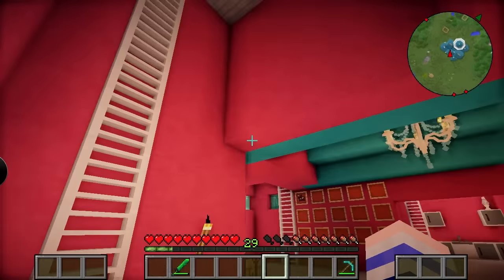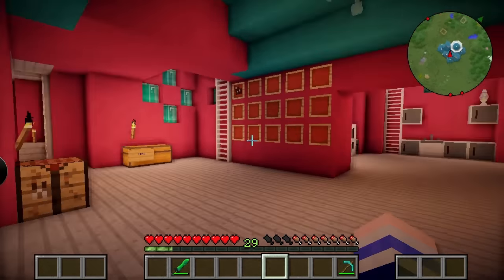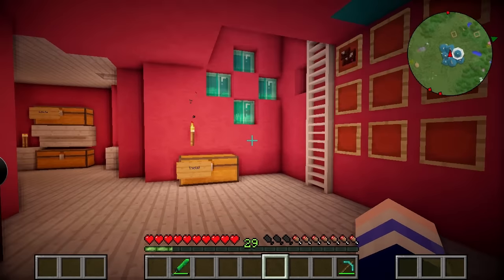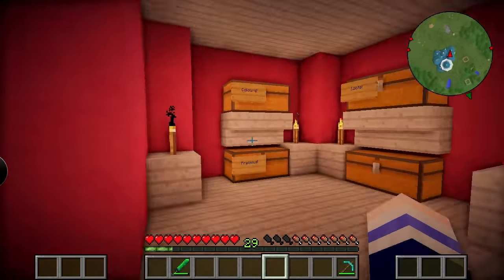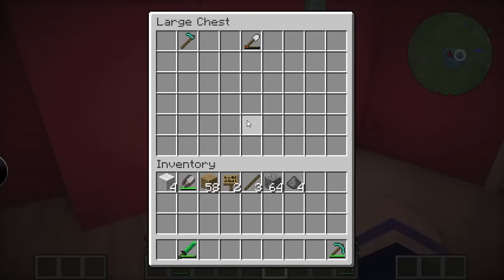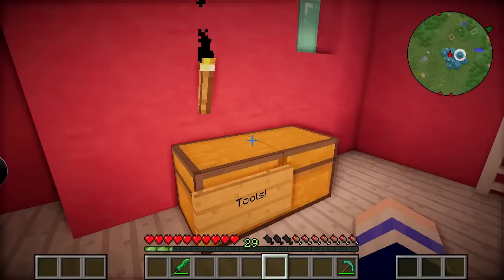I decided to skip past all the really boring building stuff. I used a bit of creative mode to speed it up, so we can get onto the really crazy stuff that Crazy Craft offers. So I'll give you a quick tour around. We've got some storage in here and up there. We've got my toolbox here — it's a chest full of hoes and spades. We shall call it the toolbox!